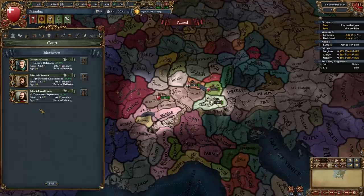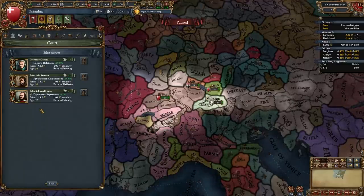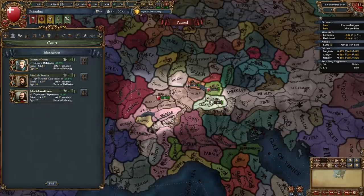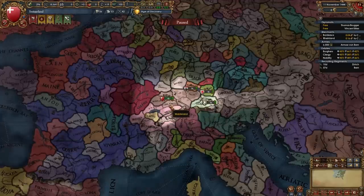Now it's time for some advisors. Get a diplo rep or improve relations advisor if you have one — get him even if he's level 2, we're going to fire him later. We'll get other advisors later as well.